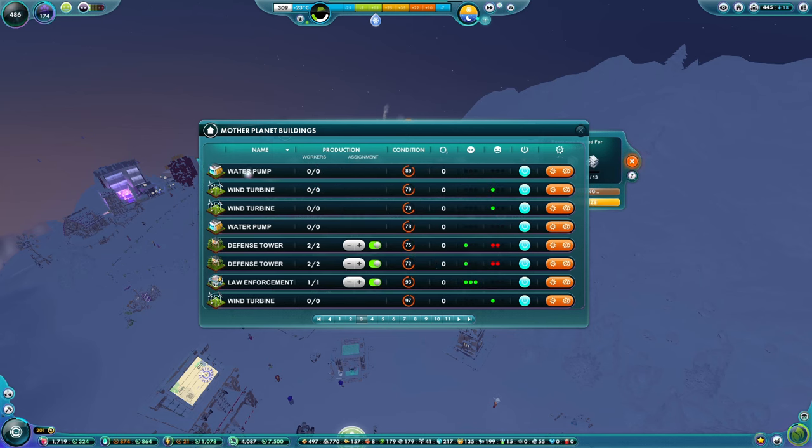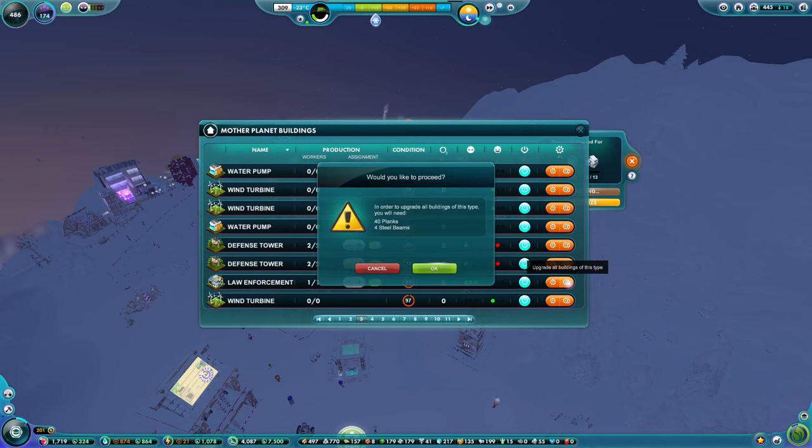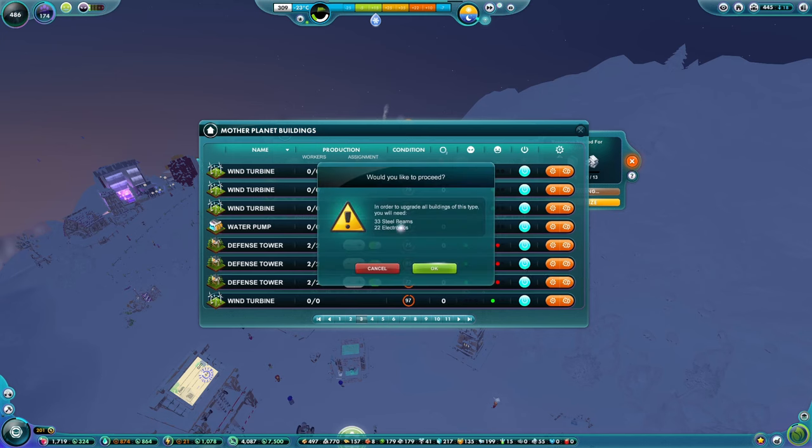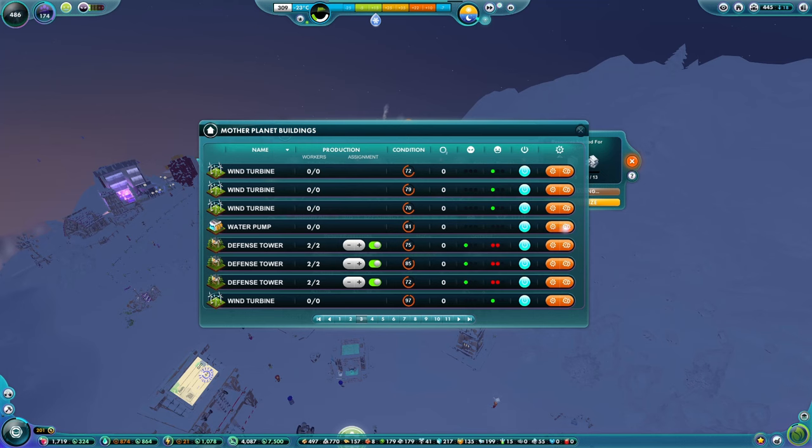Let's just sort of clear down the amount of things we can upgrade with what we have right now. Law enforcement building - planks and beams. Get that done as well. We're just going to use up all of our beams and many planks, but that's okay. The defence towers need electronics, so we can't do that. The wind turbines definitely need electronics and many beams. The water pumps also need electronics. Can't do that. The forecast tower - that needs electronics too. Can't do that one either.